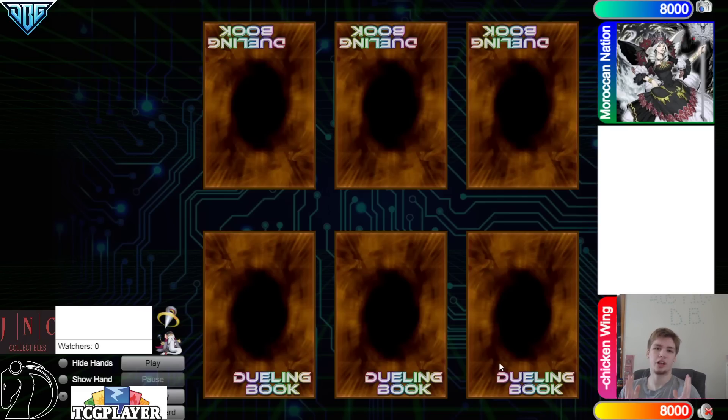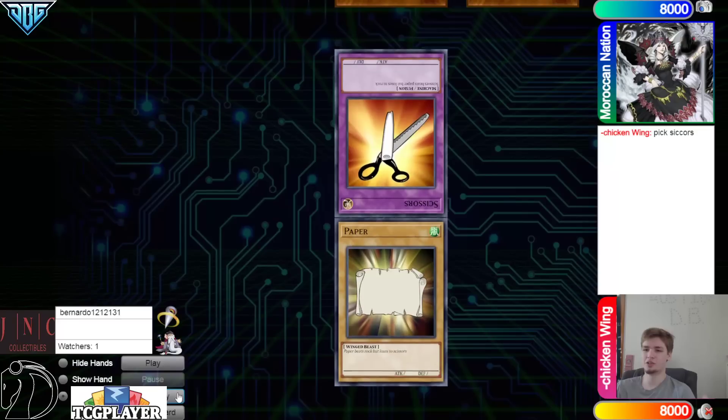Also make sure to go ahead and check out Dragon Riders Games' Facebook page — link down below at the very top of the description — if you want to play in any of these future Iron Mans. We have Chicken Wing on team 1 versus Moroccan Nation on team 2.